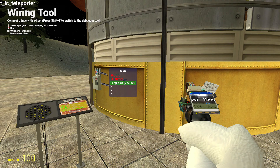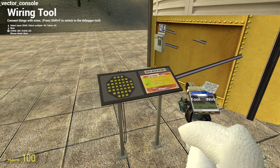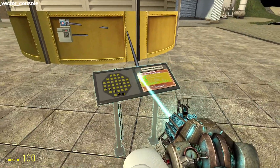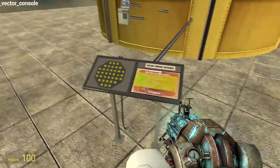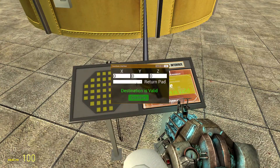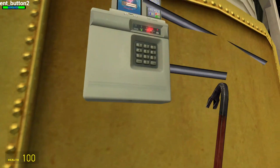You're just gonna want to attach that, and then set the console right here so you have room. Before you start this up, you're gonna want to press E and click on the return pad and hit confirm. Then you're gonna want to start it up.